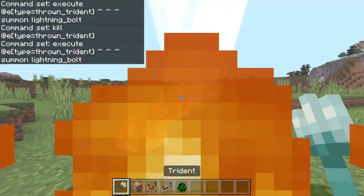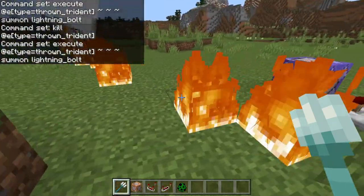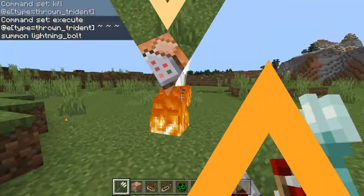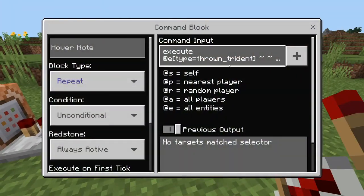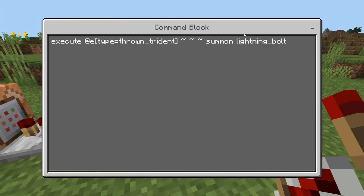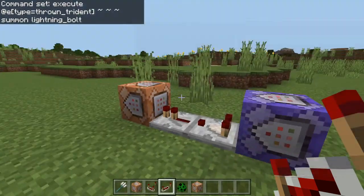Basically, you're going to put this execute block on Repeat and Always Active. And then as you can see when I throw the trident, it will have a line — just a big old line. Also, what you should do for that is set it up like this: you have execute at e type equals thrown trident right here.